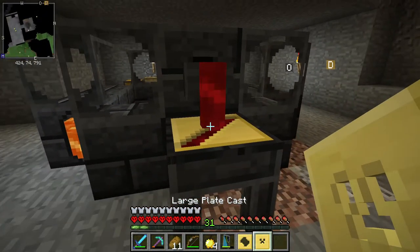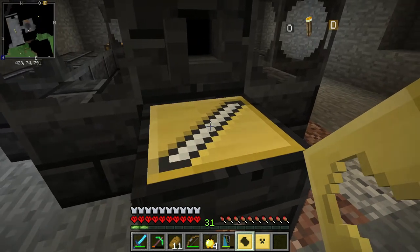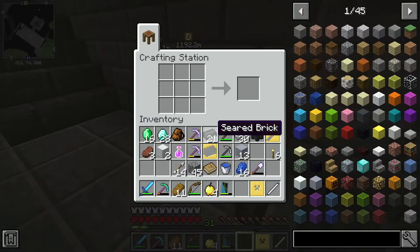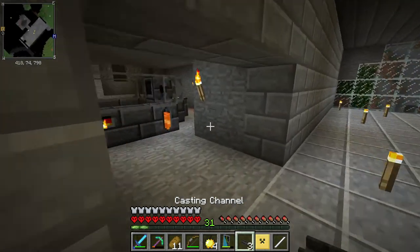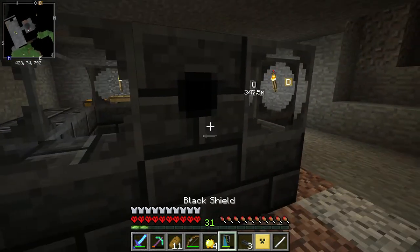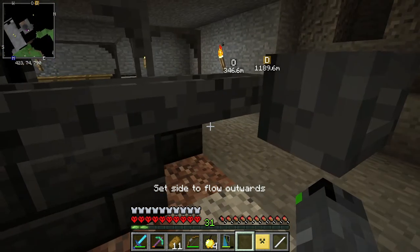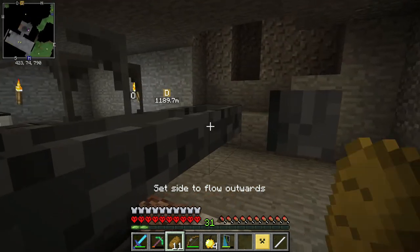Now I switch to iron and make an iron handle. I need to make two plates and an iron head. The plate looks like it's taking a lot of iron to make because it's going slower. While that's going, let's make the channels — it's like this shape, there we go. This lets you move the molten metals around. I'm not sure if you can connect things to them or if they only go in a straight line, but you can turn them — great.